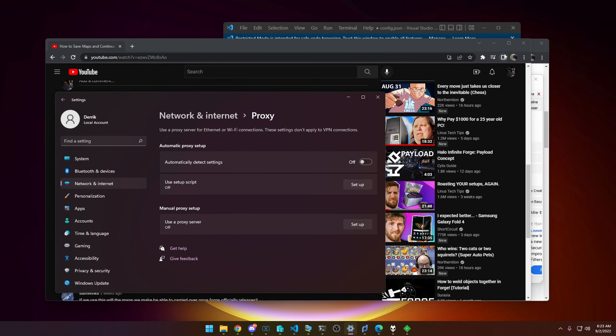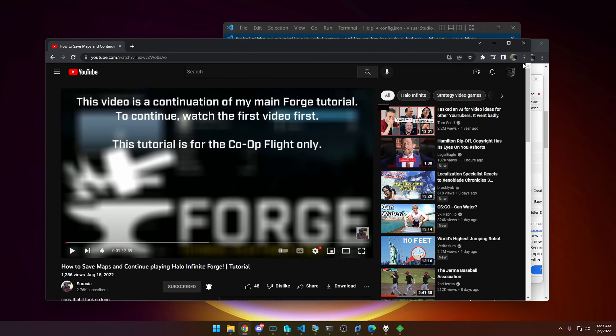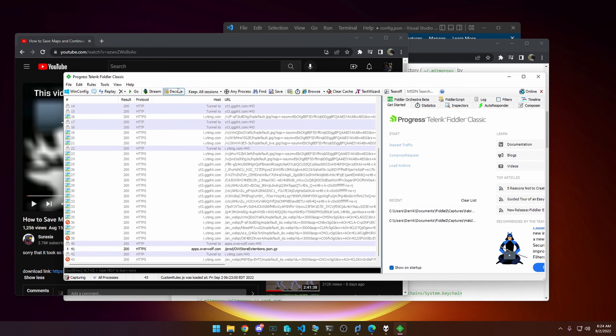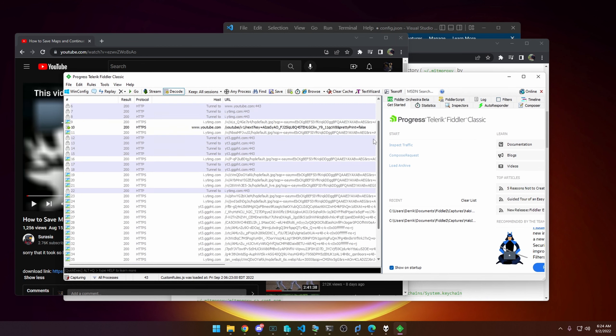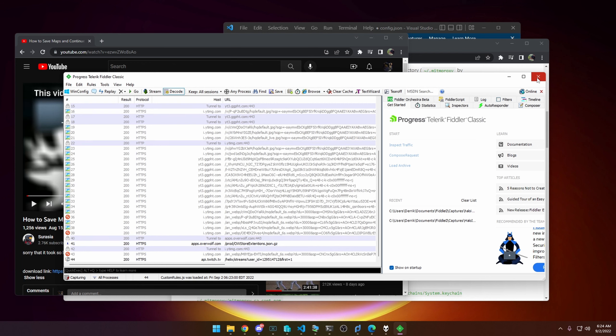The past couple of days I've been trying to find a solution to not use Fiddler, because Fiddler doesn't allow you to not mess everything up in an easy way. Maybe there is a way to make Fiddler not do this — and if there is, this video is going to look incredibly stupid. But there is a solution to make Fiddler not ruin your whole computer when using Forge.